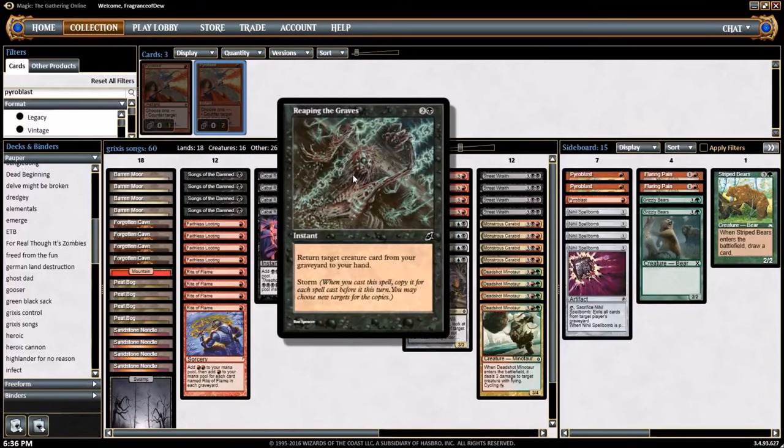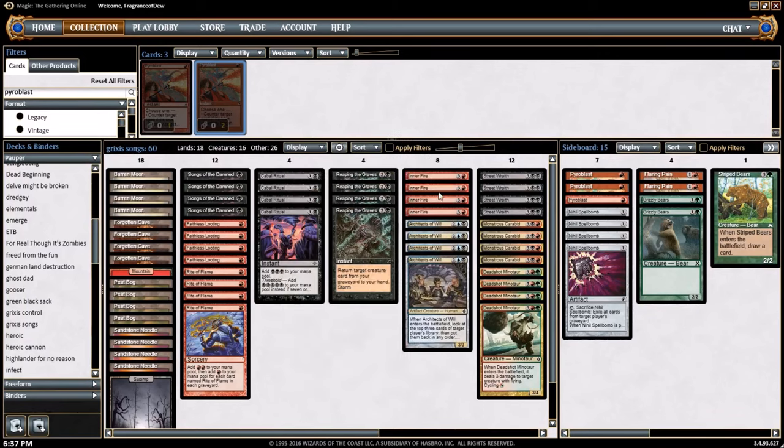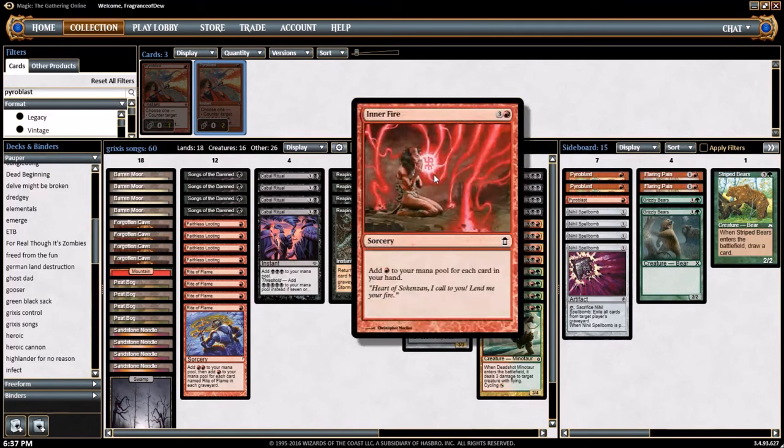4 copies of Reaping the Graves. They said you couldn't play Storm — they banned all the good Storm cards. Well, they might after this deck hits the internet. I said no, I can make a Storm deck just as good as any of those old Storm decks. It's a 3 mana instant: return target creature card from your graveyard to your hand. It has Storm, so whenever you cast a spell you copy it for each spell cast before it. So if you cast like 5 rituals into this, you can return like 5 or 6 creatures. This is the new innovation replacing Seething Song, which was a 3 mana sorcery that added 5 red.